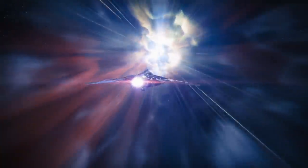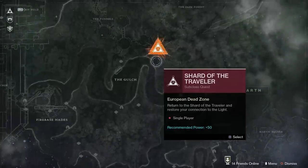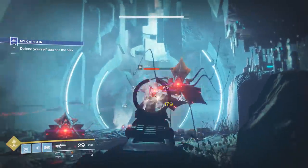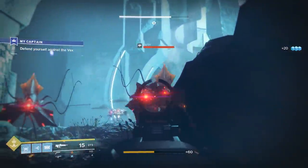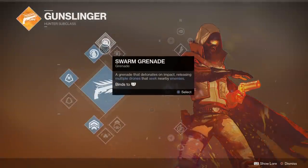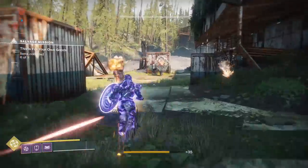As you progress through the planets of Destiny 2, random drop artifacts will grant you access to the second and third subclasses of each Guardian type. And if one specialty isn't working out for you, changing between your unlocked subclasses is as easy as going into the menu — you can even do this mid-battle. Happy hunting, whether you're a Hunter, Warlock, or Titan!